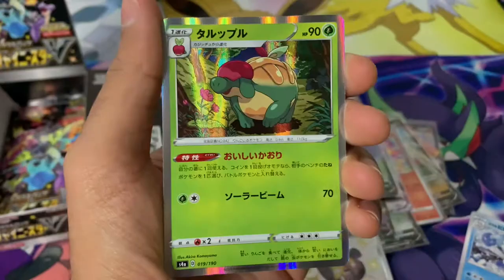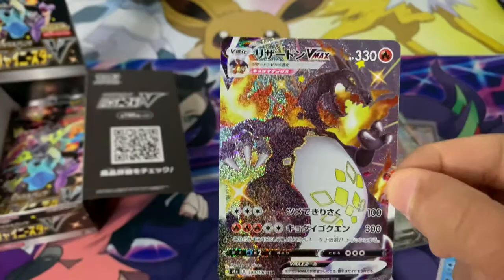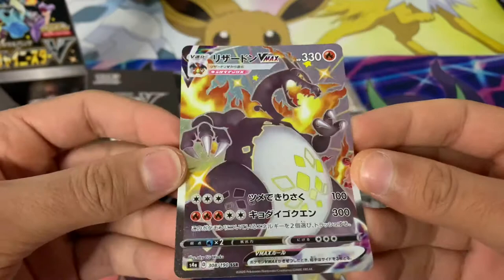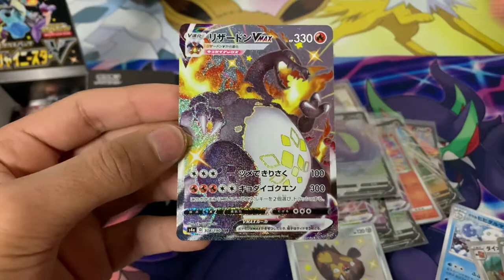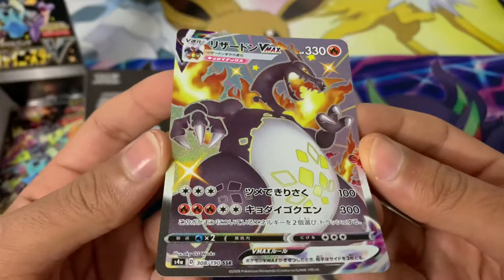There's our shiny Galarian Stunfisk, and we've still got the V-MAX to go. We've got Copperajah as a holo, Appletun — and OH MY GOD, we have pulled a SHINY CHARIZARD V-MAX in our very first Japanese booster box opening, our very first Shiny Star V set of packs! And we've pulled a shiny Charizard V-MAX! The card is just amazing — Charizard's in the same position as the normal V-MAX from Darkness Ablaze, the rainbow version from Champion's Path, and now the shiny version debuts in Shiny Star V.